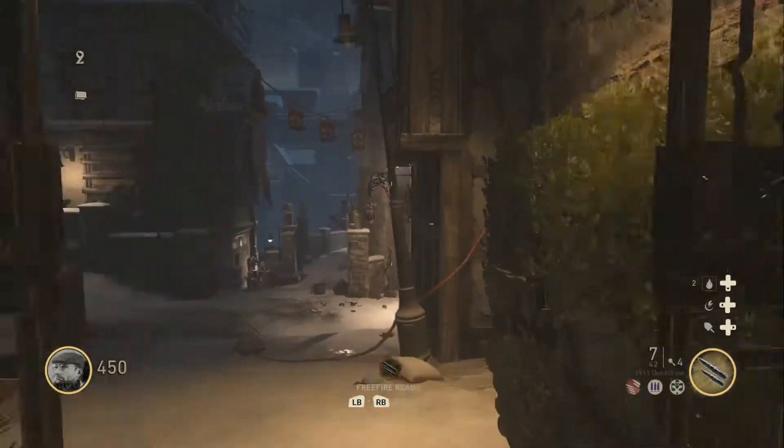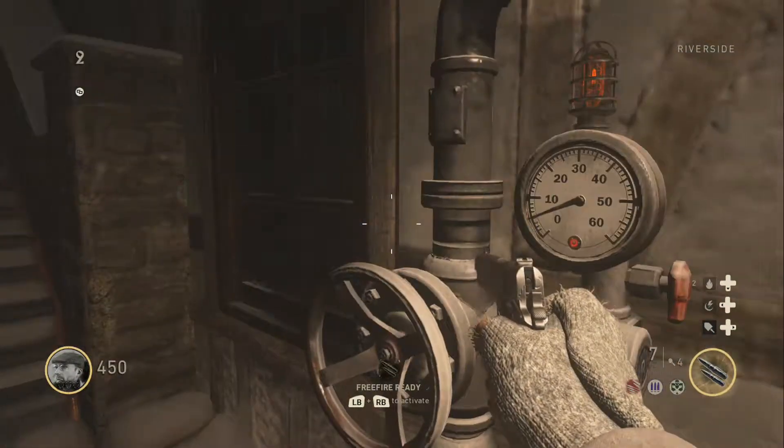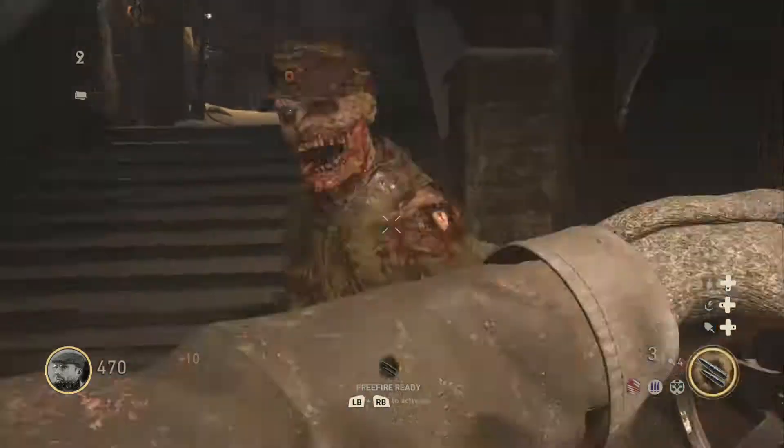The third one is through this door — just make sure to go all the way down and you're going to see the third and final power generator valve. Once again, another zombie pops up here, so make sure to kill them before they kill you.